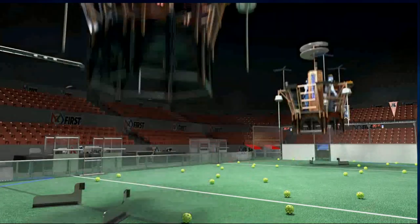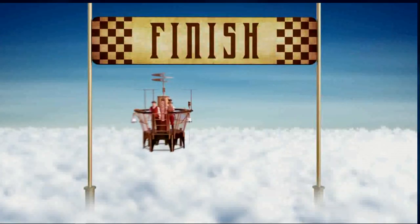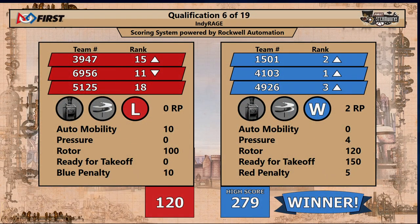We keep on building our scores here at Indy Rage. Every single match we have broken our high score, and we've done it again with the Blue Alliance — they score 279 points. Red Alliance with 120. We see those three Blue Alliance robots; they are now your top three after a big score in qualification match number six.